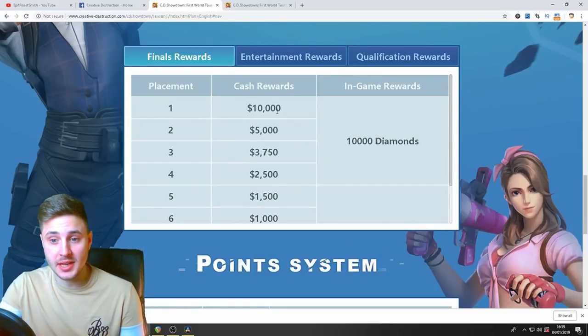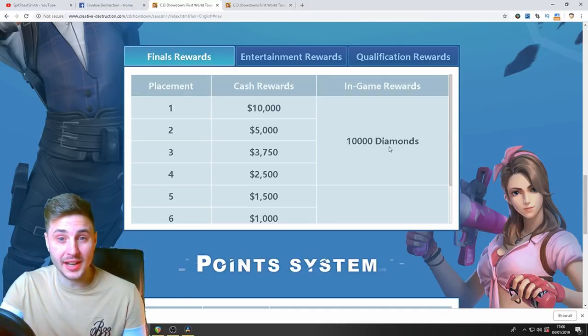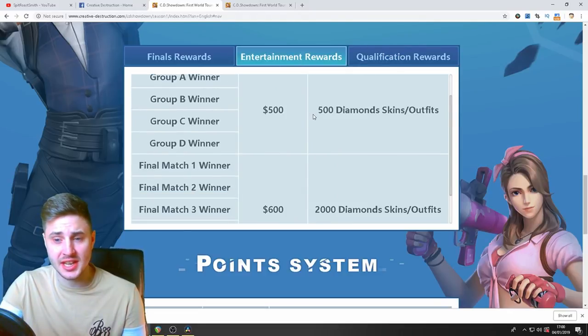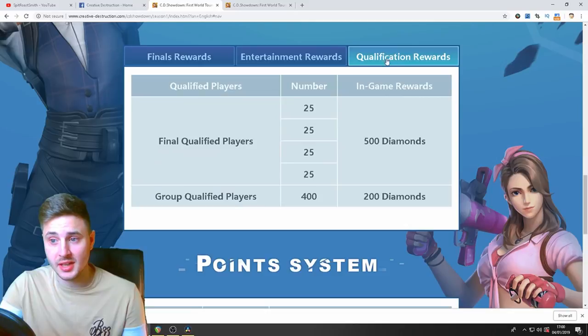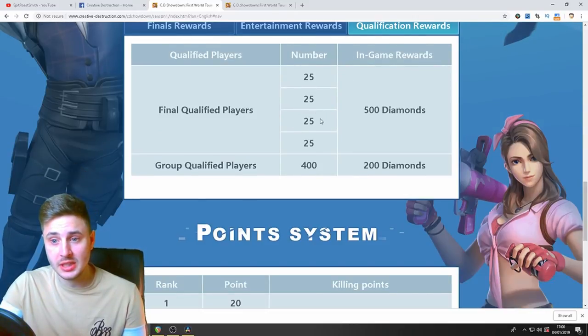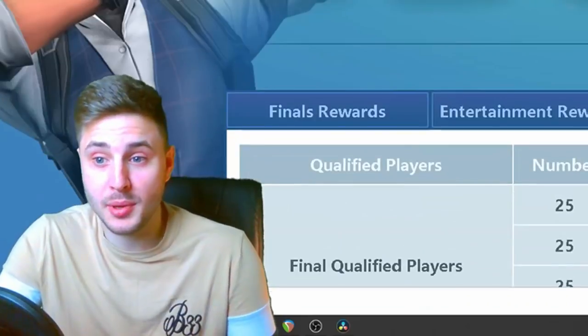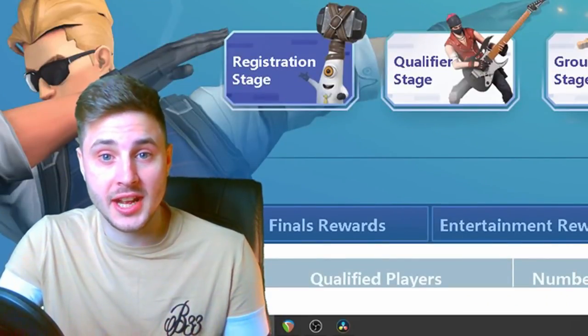Here are the final rewards: first place gets ten thousand dollars, second place five thousand dollars, third place three thousand seven hundred and fifty, and so on. Not only that, you also get in-game rewards — if you come in places one to four you get ten thousand in-game diamonds, which is amazing. There are also entertainment rewards for best skins and outfits while playing, and qualification rewards of 500 or 200 diamonds just for qualifying.